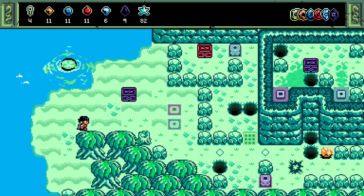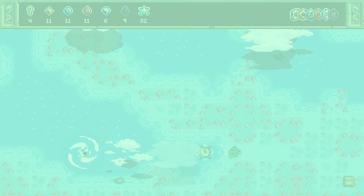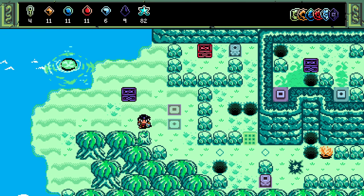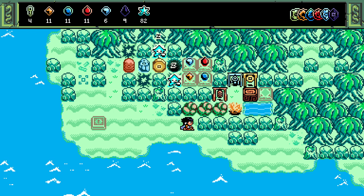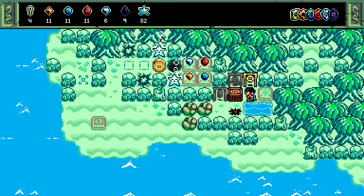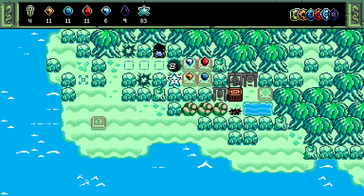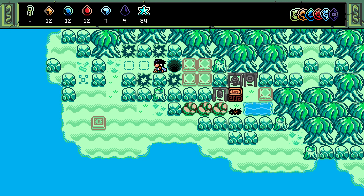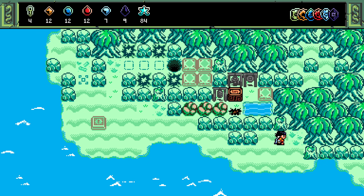Hello everybody, welcome back to Isles of Sea and Sky. We are here on this little island - if I jump out into the overworld we can just take a quick peep and jump back in. We are just down here in the very bottom center of the map. I know there is a secret to be done on this map, but I peeped my nose in here and saw a bunch of stuff I either missed or never did. Now we can swim, so I guess we just get a whole lot of this for free.